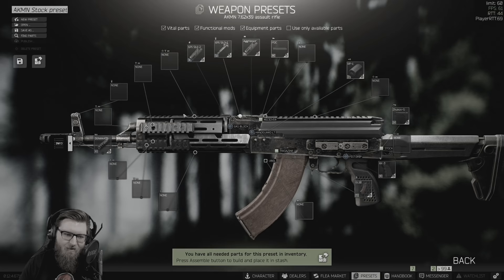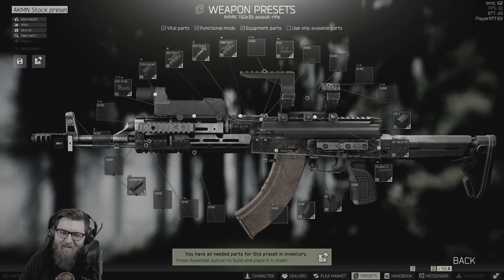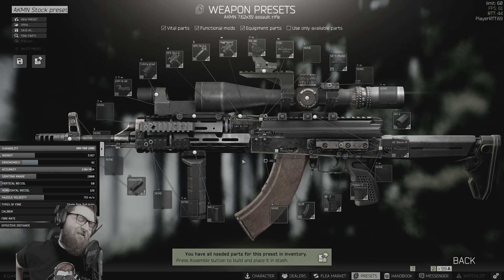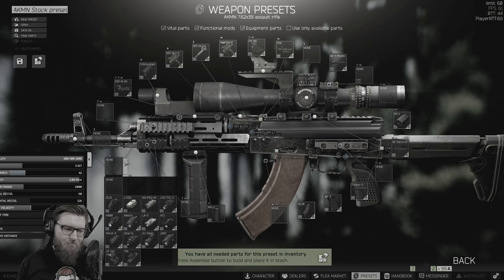There are a couple of recoil-reducing optics in the game: you've got the Cobra, the OKP-7, and the Night Force and the FF-416. On screen right now you can see me combining a Cobra and a Night Force, which both give recoil control. Unfortunately—or fortunately, because this looks ridiculous—it matches the Commander handguard, so there's no additional benefit to running this build versus just a Commander handguard and a Night Force.